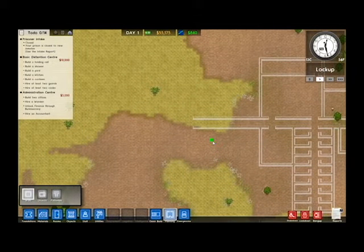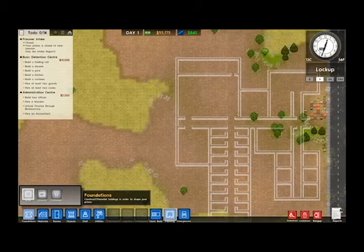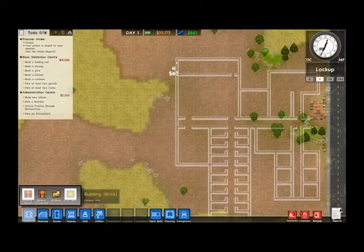Shower, kitchen, canteen, cell building, two guards, two cooks, two offices, warden - okay so I have everything here that I will need to complete the Basic Detention Center grant. Let's get these guys building, shall we.